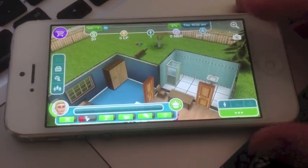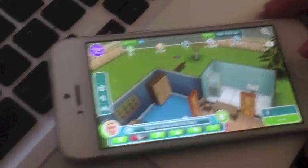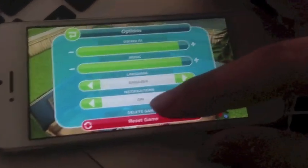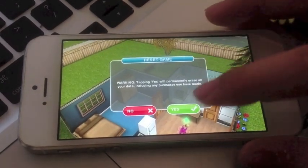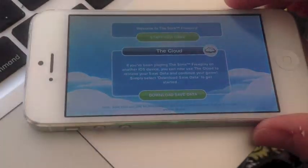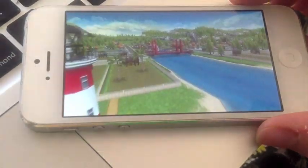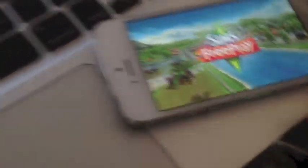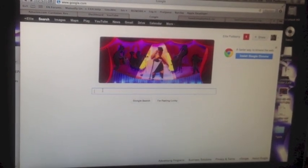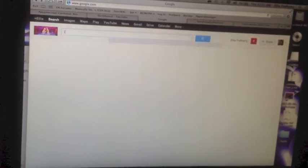The first thing you want to do is open up The Sims on your device and go ahead and restart your game. While that is loading, we are going to go to our computer. I'll put a link in the description, but you can always Google it.